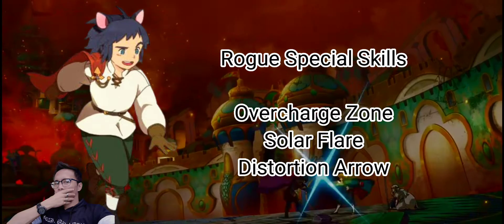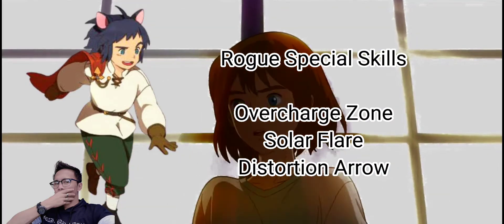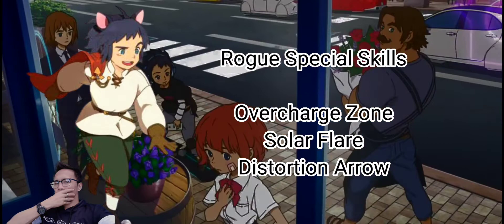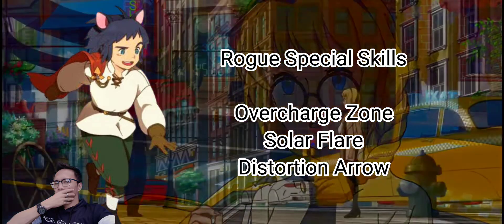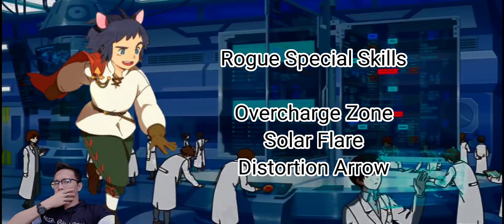The Rogue special skills are overcharge zone, solar flare, and distortion arrow. When you use the overcharge zone skill, the Rogue will spawn a flurry of wind which will increase the attack speed of the entire party by 5% and also recharge their burst gauge by 2.5%. 5% may not seem like a lot, but it will make a huge difference during battle, allowing your team to dish out significantly higher damage as they land attacks faster.